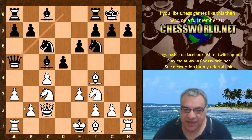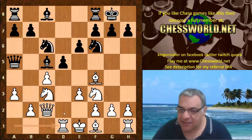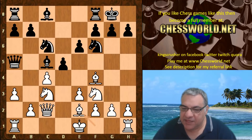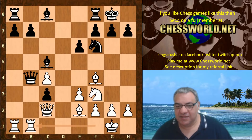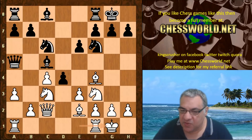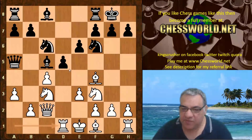You might think b4 — doesn't that fork here? Just rule that out: b4 there's Bishop takes b4 because of that pin on the a-pawn, so this is not really possible. You might think after Rd1 this could be a concern for black. If instead Bishop e2 was played, then d4 is a little bit scary at first, but it seems this is playable with castling.